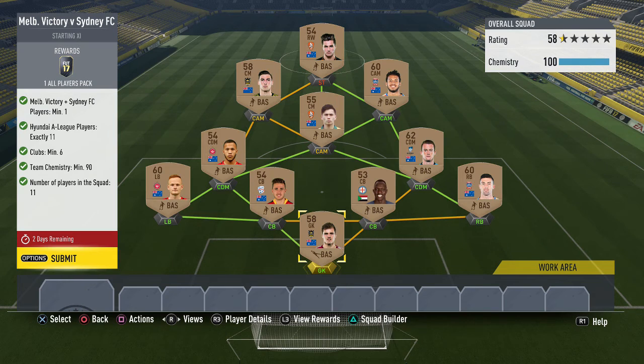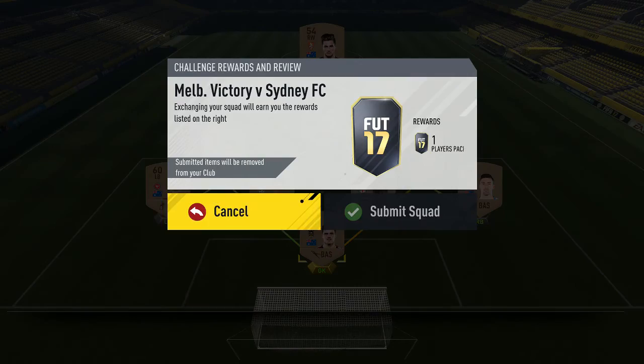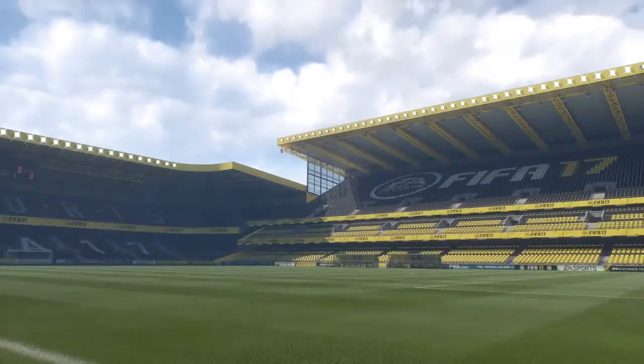This is probably the easiest challenge from this week's marquee matchup set. You need one player from either Melbourne Victory or Sydney FC and 11 Hyundai A-League players. You need at least six different clubs and a team chemistry of 90. Overall it's pretty easy since you'll have most of these players in your club already from the bronze pack method. Just make sure you have at least six different clubs and it shouldn't be too expensive. You only get an all players pack for it, but let's submit and move on.